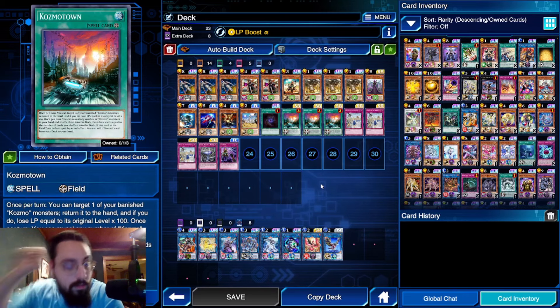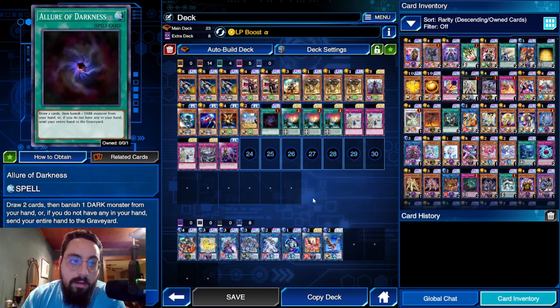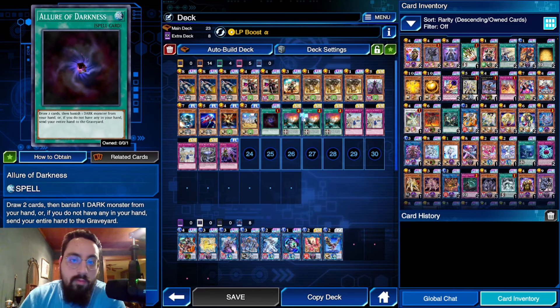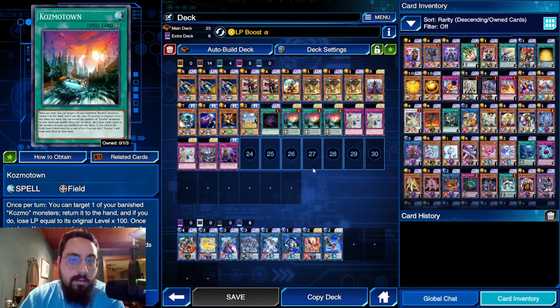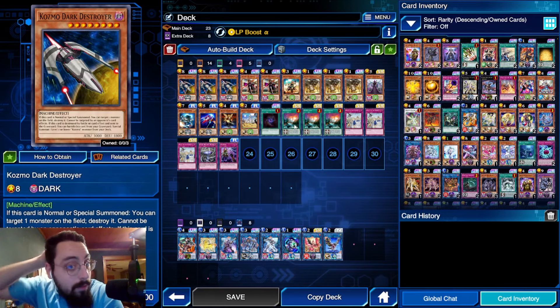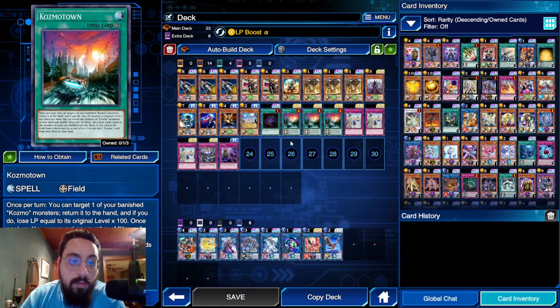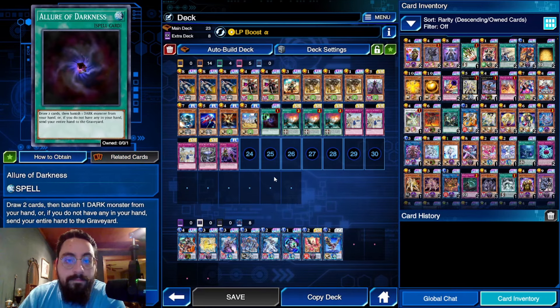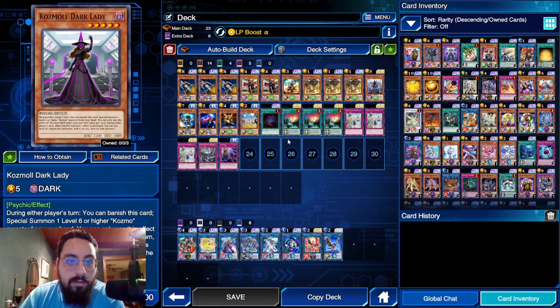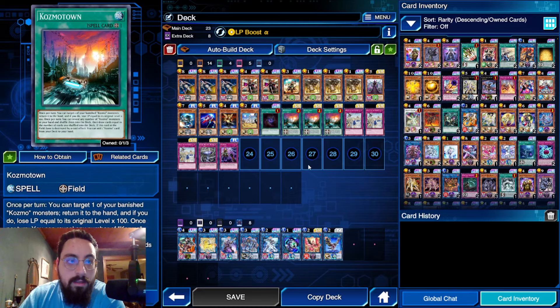You add it back with Cosmo Town. I'm choosing to play Allure instead of Allure of Darkness just because you want to see Cosmo Town to give you a good grind game, so you're able to add back Dark Destroyer every single turn or any Pilot. It's a good mulligan effect. Allure banishing Dark Destroyer, Wicked Witch, or Dark Lady immediately sets up Cosmo Town, which is pretty cool.